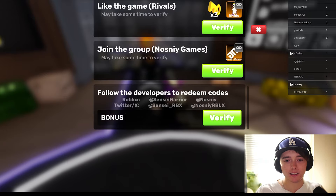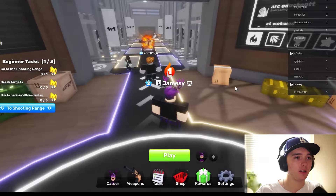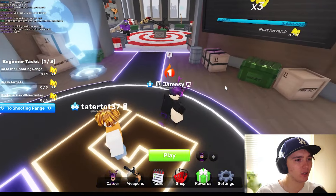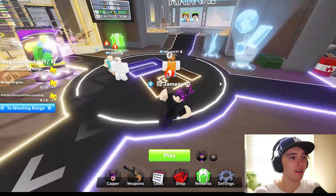The 'bonus' code will give you a key, and the other one will give you a charm as well. So those are all the working codes here inside of Rivals — make sure to hit that like button and subscribe for more videos like this.